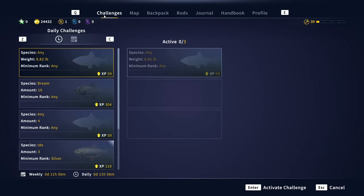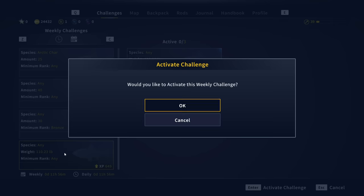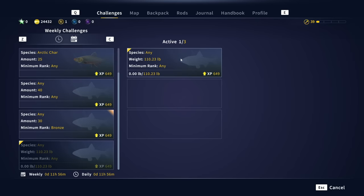One final thing I wanted to mention: when you're targeting any legendary, check your challenges. We have one to catch 110 pounds worth of fish, and Paul the Dominator will do about two-thirds of that if we can land him. We might as well have it active.